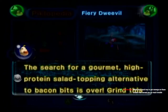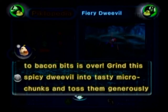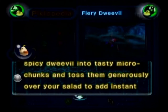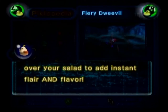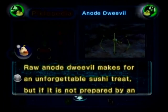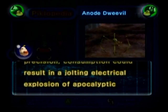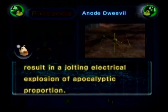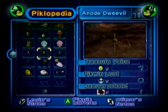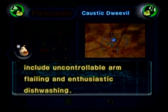Fiery Dweevil: 'The search for the gourmet, high-protein salad topping alternative to bacon bits is over. Grind the spicy dweevil into tasty micro chunks and toss them generously over your salad to add instant flair and flavor.' Anode Dweevil: 'Raw Anode Dweevil makes an unforgettable sushi treat, but if it is not prepared by an expert hand with exacting precision, consumption could result in a jolting electrical explosion of apocalyptic proportion.' Again, how do you know that? Caustic Dweevil: 'Inedible. Effects of consumption include uncontrollable arm flailing and enthusiastic dish washing.'